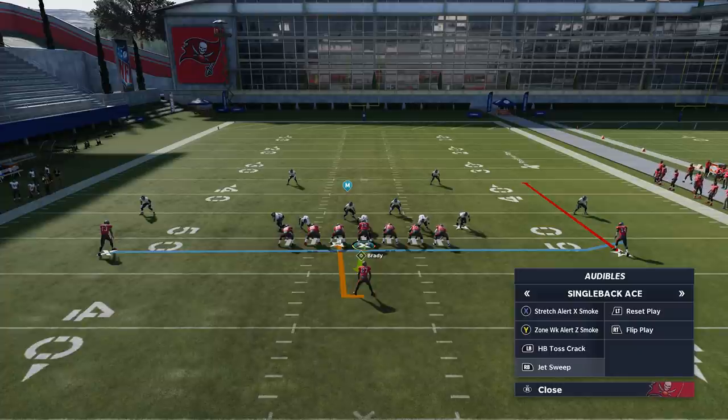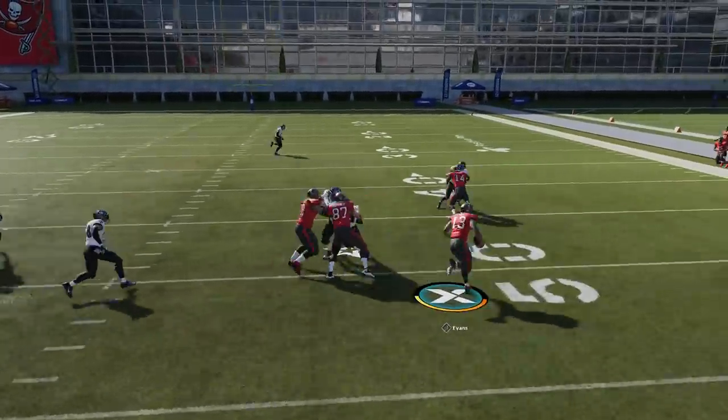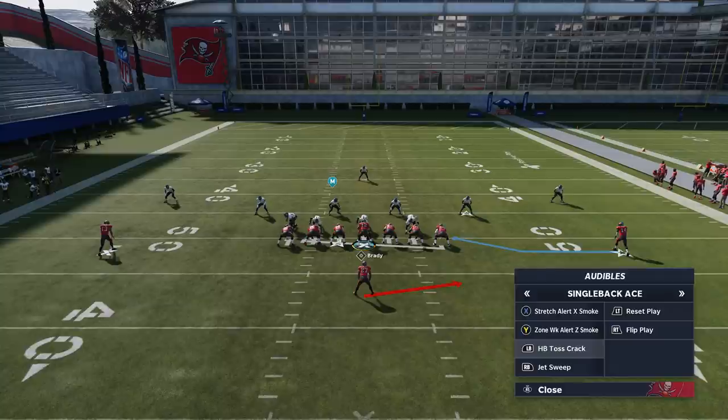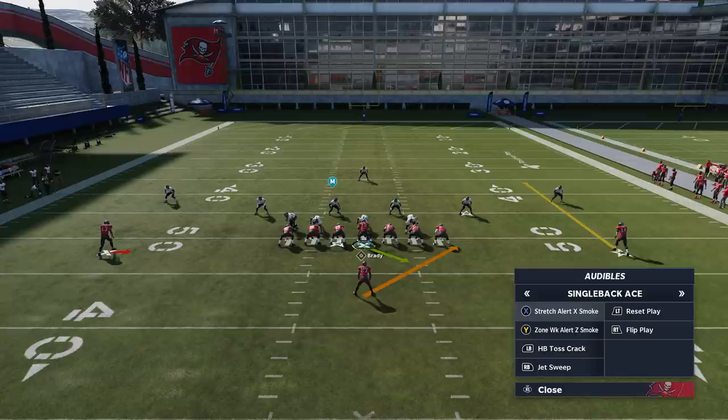As far as the Jet Sweep goes — cover three, cover four, off coverages — I'll go and try to run it. This looks more like a cover two, which is not necessarily a defense I'd recommend running this against, but you can see it worked out. This entire package of plays is really based on cover three: the Jet Sweep, the Zone, the Z Smoke, and the Stretch Alert Z Smoke are all cover-three based, and that's pretty much the main defense that most people are running online. That's why this is one of the better running formations in the game right now, in my opinion.